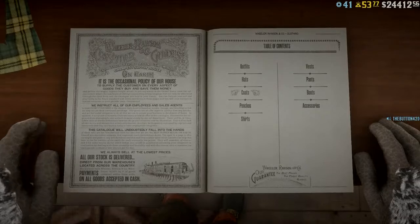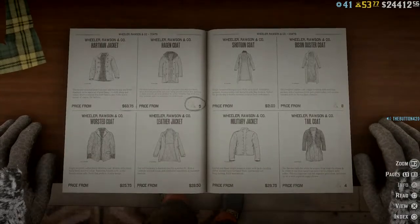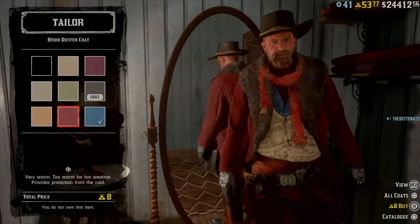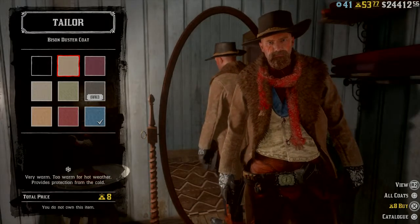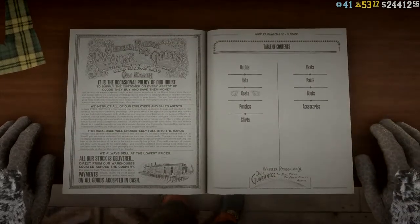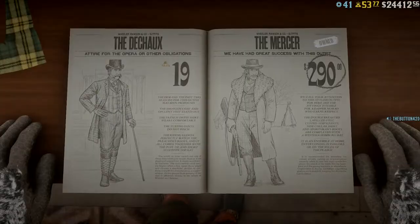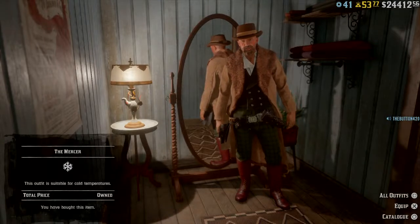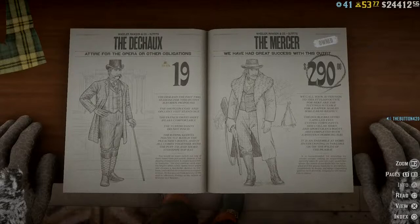Let's start with the bison coat because I think that's really important. When you go over here into your bison coat standard area — the bison duster — it is eight gold, and you have plenty of choices to choose from. I have these two that I bought. Now, in order to not spend that eight gold, you can go over here to the outfits and go over here to the Mercer, right here for 290. For 290, that's a bison coat — so you buy this outfit for 290 and you can have that bison coat individually.